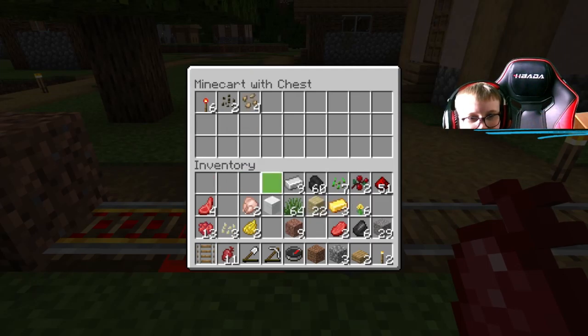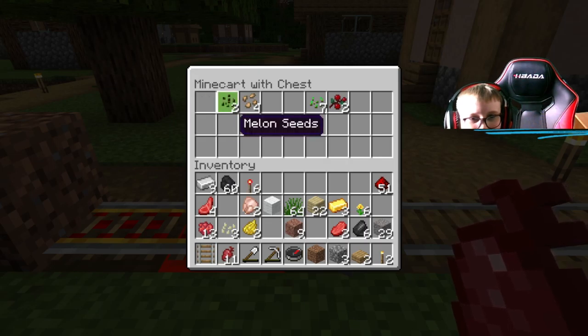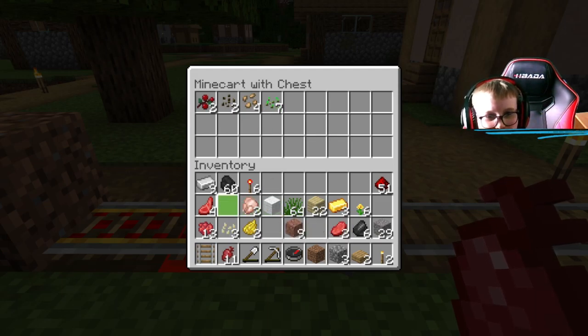Minecart with chest — actually no, there's no way I'm putting those in there. Let's just put random food in here, and seeds and stuff.